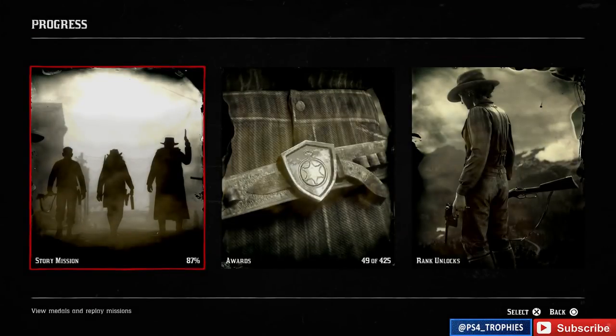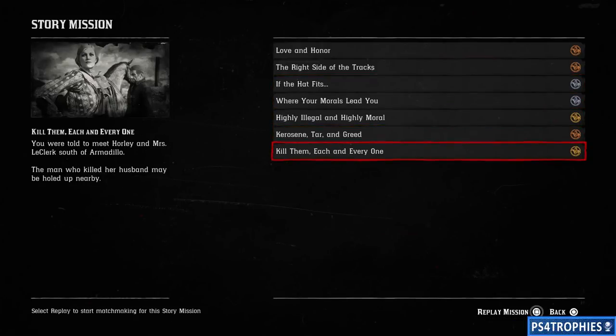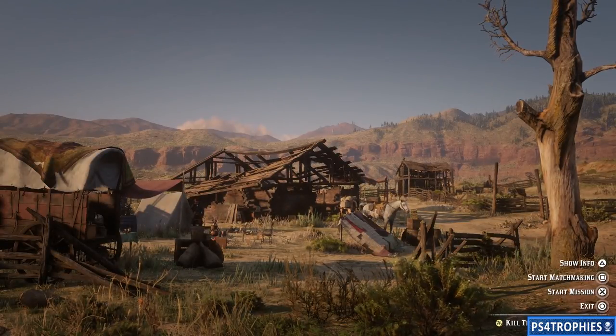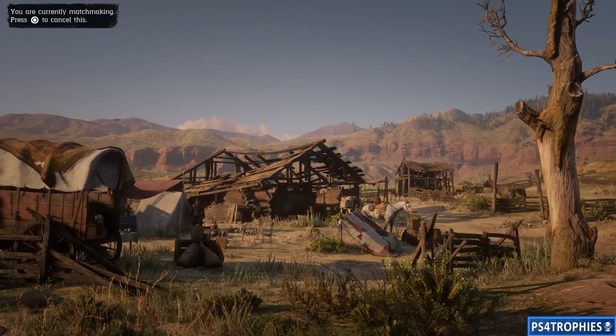Go to the progress menu, select story missions, and we are going to replay the final mission called 'Kill Them Each and Every One.' There are specific things we need to do here in order to enter this as just a posse of two, not as a four-player group. Once you get here, start matchmaking — matchmaking is going to put you in a group of four, which is what we don't want, because anything more than two is going to diminish our XP returns per hour.